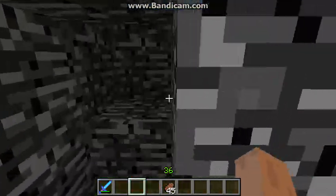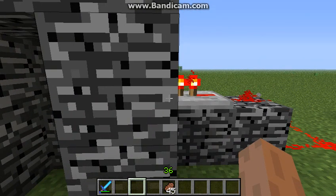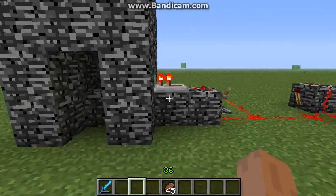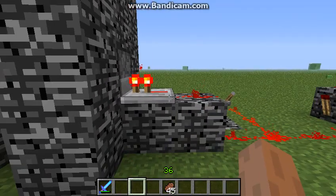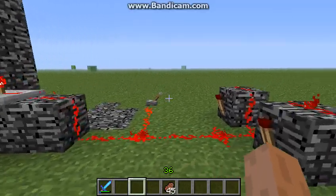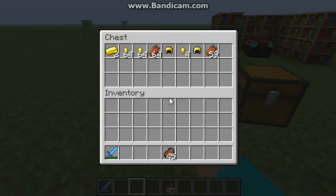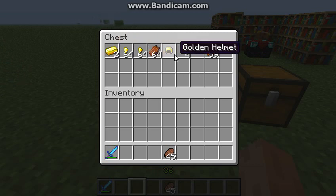I spawned a total of 500 pigmen. I went for two rounds. In the first round I put 250 pigmen in the dispenser and I killed them with a Sharpness 3 sword — that's the only enchantment. 250 zombie pigmen were killed by the Sharpness 3 sword and I got all of this.